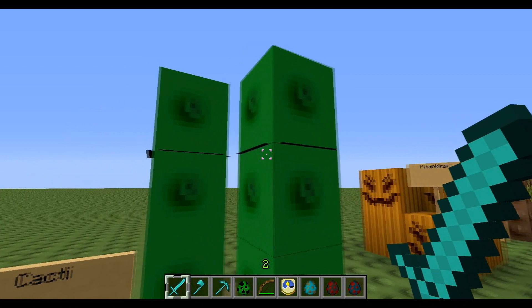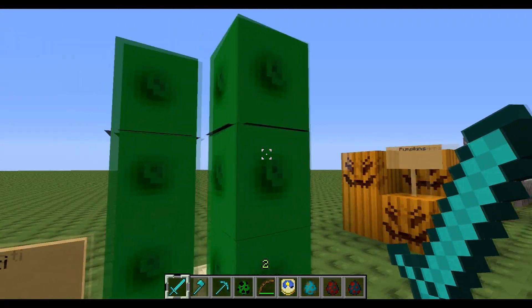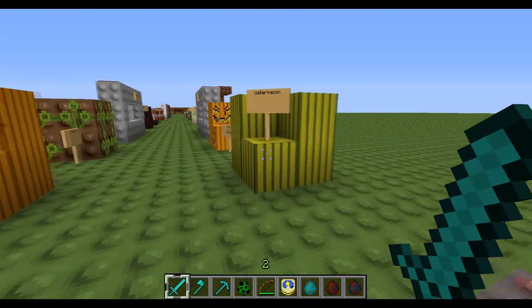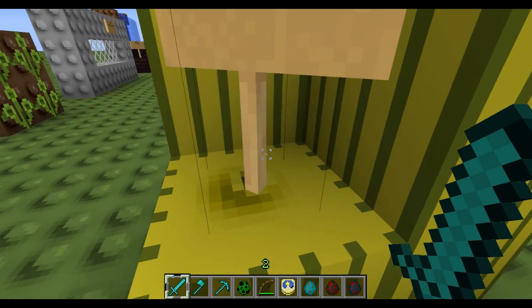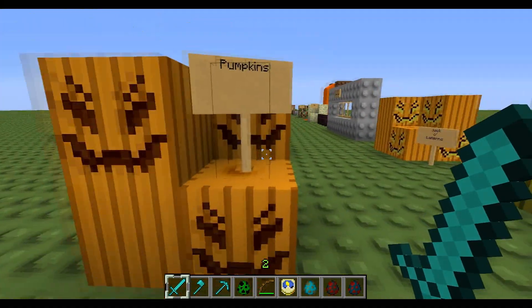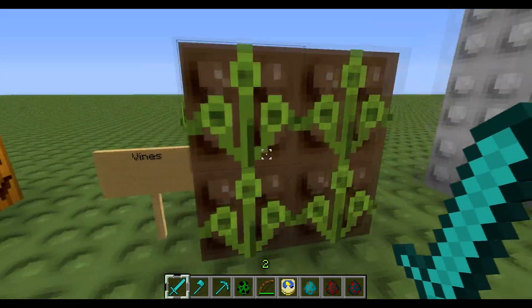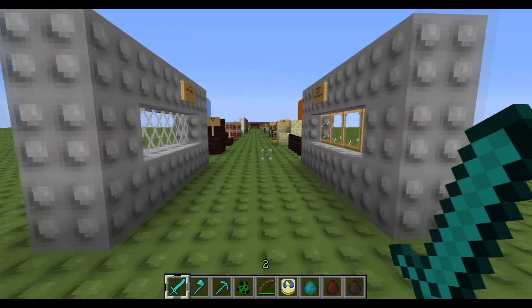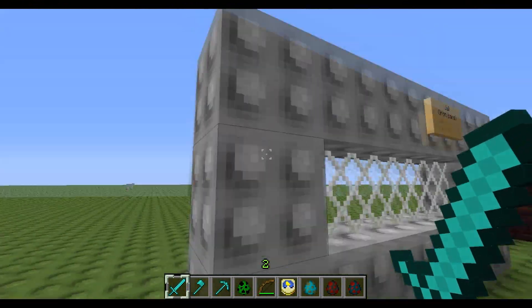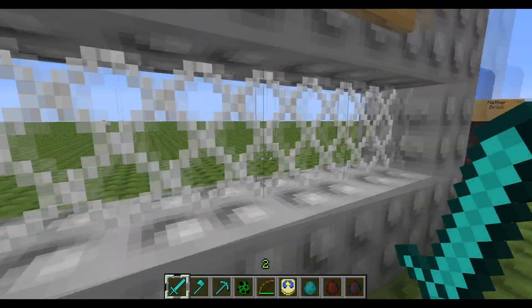Actually I think there's some extra texture in there that shouldn't be there, but whatever, it's all good. We have some pinstripe watermelon looking pretty sharp, pinstripe pumpkins too. We have some jack-o-lanterns right here, some more vines, and I think this is just iron blocks or something. So here's the grills.